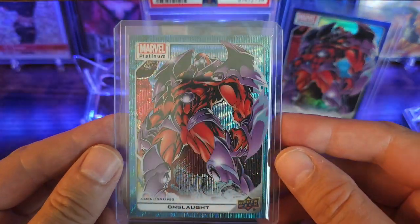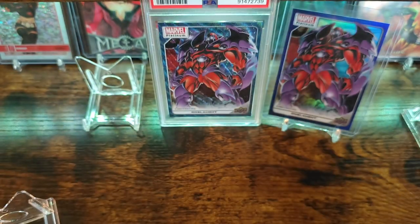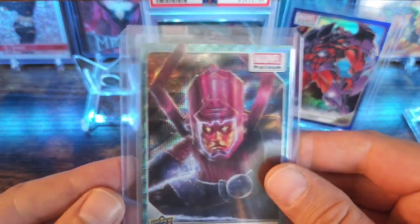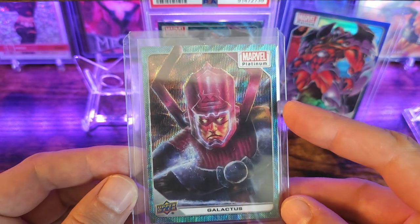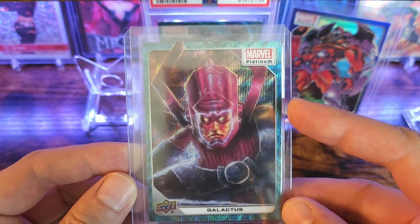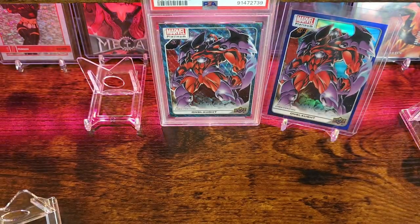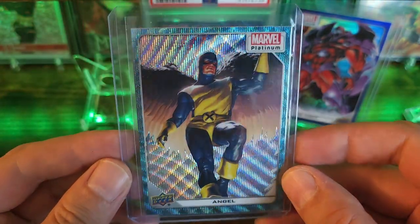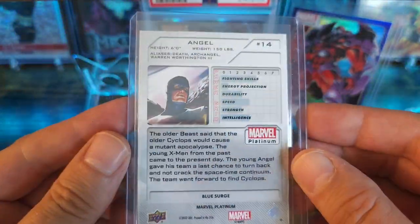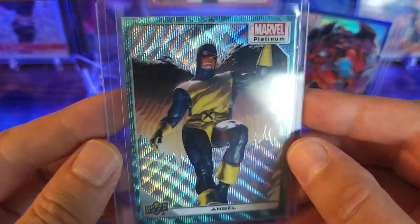A lot of these cards went from anywhere like $2 to $15, maybe $20 max. Here's our boy Onslaught — this one definitely looks a little bit better than the ones I have that are raw. A sweet Galactus with the homie Silver Surfer in there. I tried buying the PSA 10 Blue Surge of this but I ended up missing it. Next card is going to be a beautiful Angel, Blue Surge — freaking awesome. Again a Blue Surge that really pops.